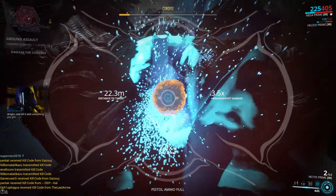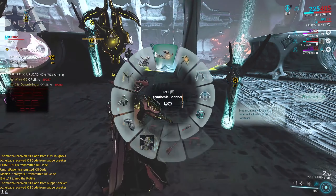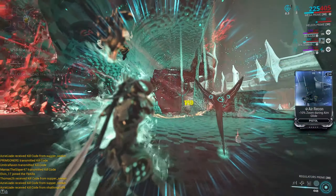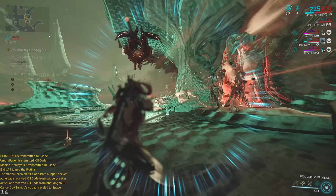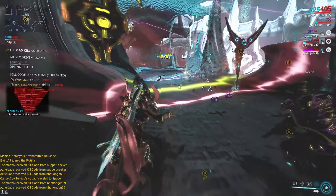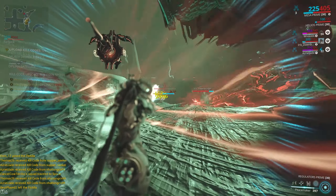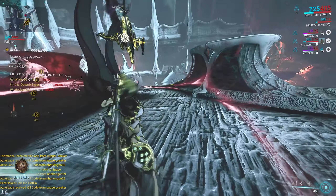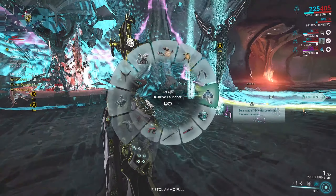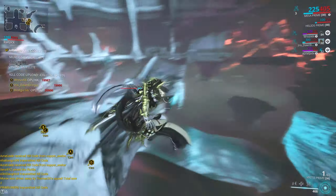There are also space missions up in Empyrean, which involve uploading those kill codes to the bigger ships called Murexes. As a space team, you fly around and board the Murex — the big Sentient ship in space — and defend your team's Oplink beacons. There's a specific point in the ship where you put your Oplinks down and defend them while they upload codes to the Murex. It takes nine kill codes per Murex, with a maximum of five Murexes per mission. Level scaling goes up the longer you go. Also, every Chondrix you complete on the ground mission gives you three kill codes.